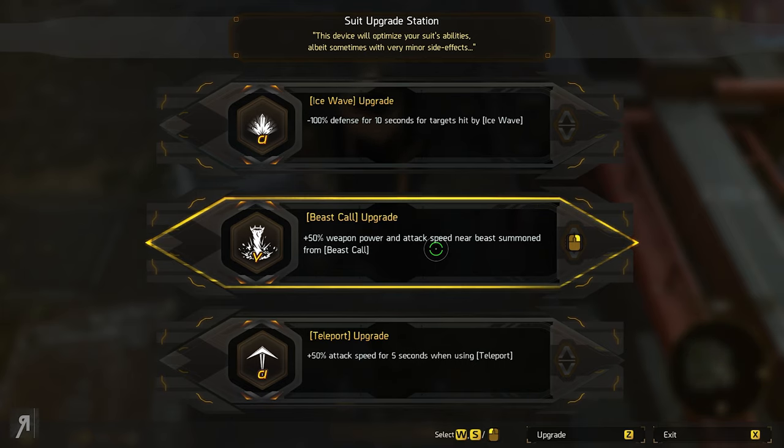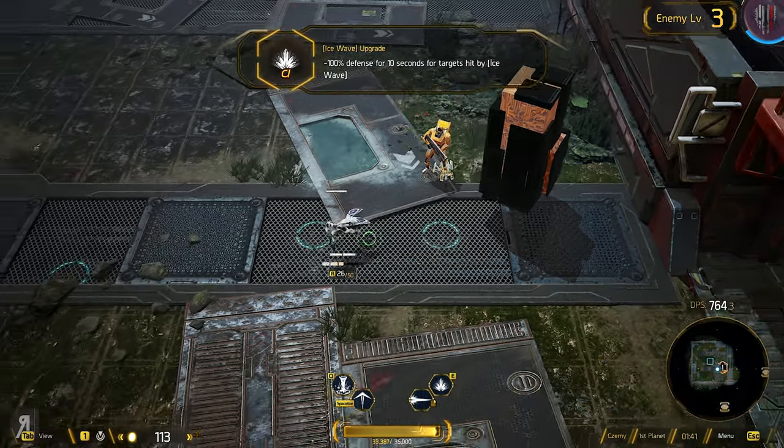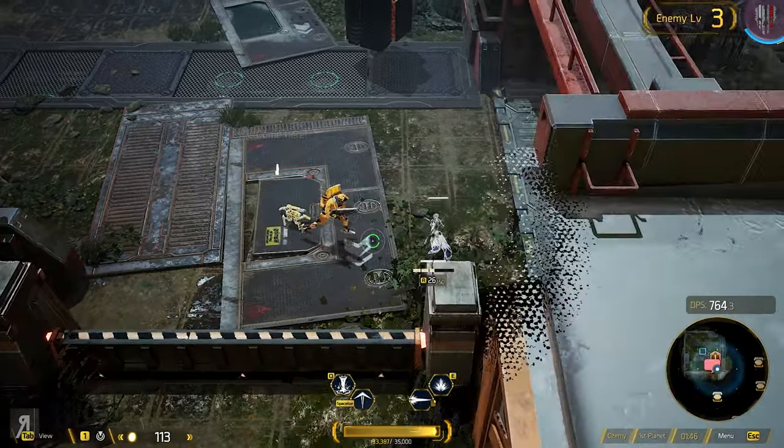So as you can see here, I have Ice Wave: minus 100% defense for 10 seconds of targets hit by Ice Wave — that's actually kind of insane. You can also get plus 50% weapon power and attack speed near the beast summon from Beast Call. I'm actually going to take Ice Wave. This is kind of insane in my opinion. Let's go for an Ice Wave build and see how that goes.